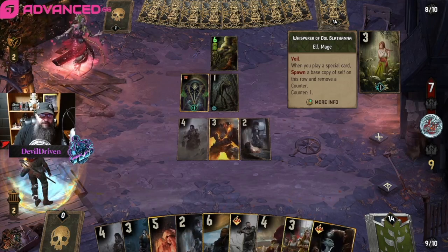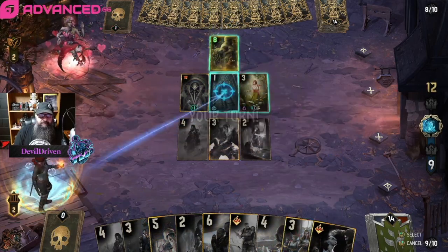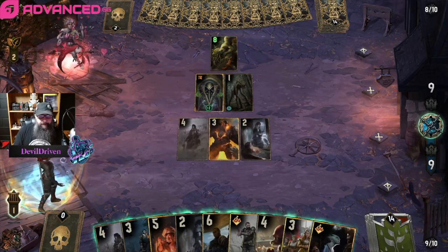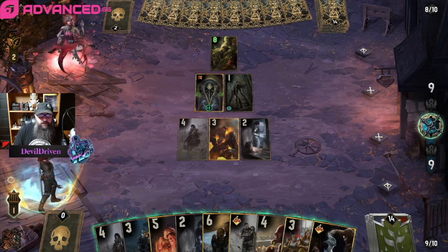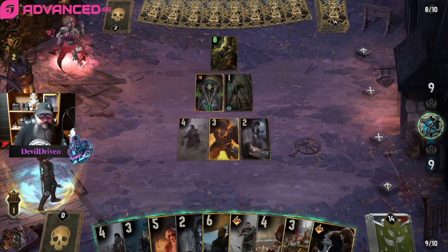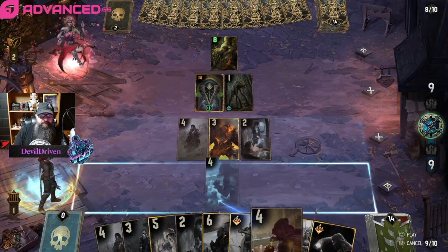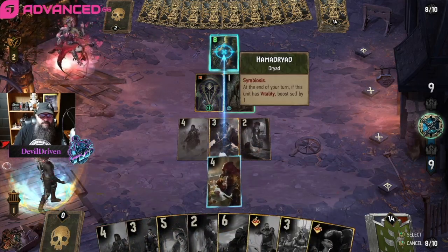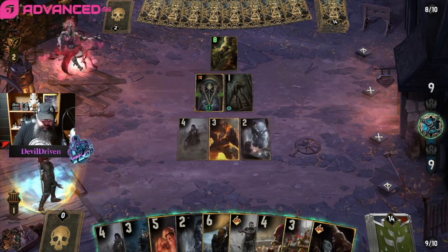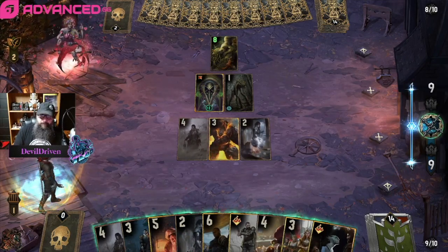That never pops off — we just don't let that happen. That's an easy one — oh, it just dies anyway, that's okay. I forgot it had veil. I could have coo'd it, wouldn't have done a whole lot. Spook them with a poison — he just puts the other half on it, not worth it. We lock it.